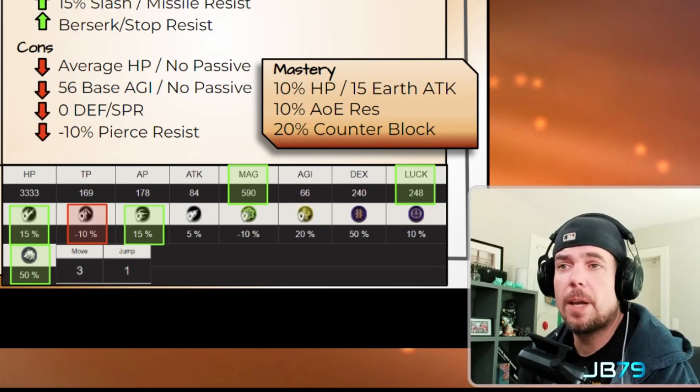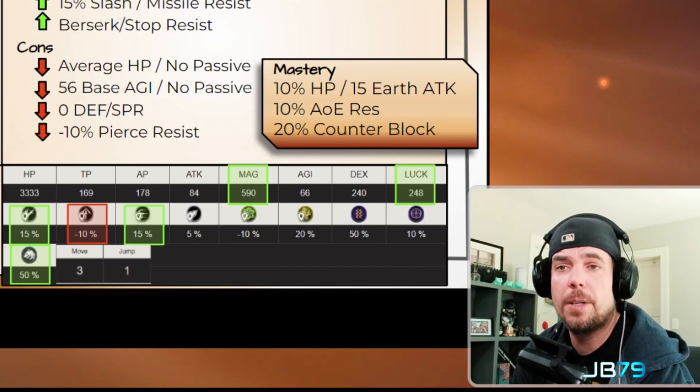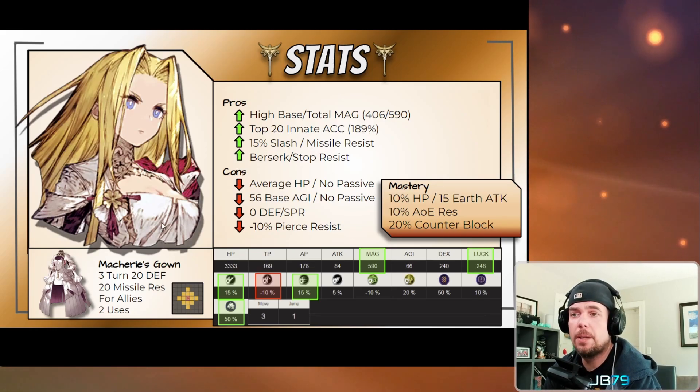Macherie also has very respectable starting DEX and luck values, particularly her luck at 248, which is above the UR average. She also has a couple of very nice typed resistances with both 15% to slash and missile damage, and she's also positive when it comes to magic damage as well, though just at five percent. In terms of agility, her starting value of 66 is pretty decent, but she's right at the UR average of 56 base agility.